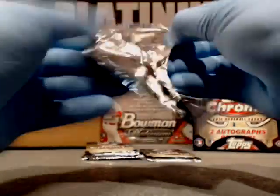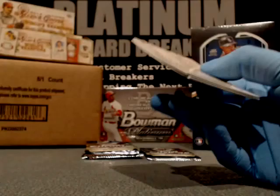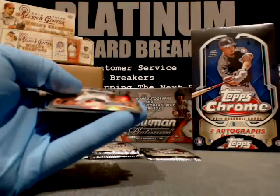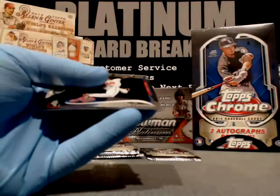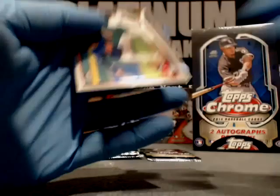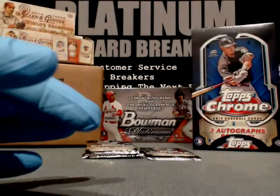Butch, I'll tell you what buddy — I'll give you $15, that's my final offer. Carlos Santana. Let me know — we'll give you a credit in the store. Jonathan Schoop, Orioles — refractor. Jason Heyward, Braves. And Asdrubal Cabrera, Cleveland.